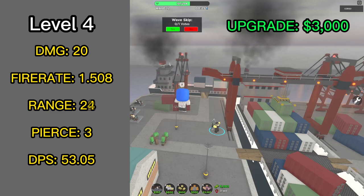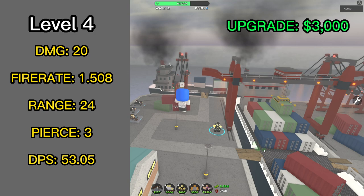The level 4 upgrade costs 3000 cash. It deals 20 damage per hit, fires every 1.508 seconds, has a range of 24, and its burn damage is increased. Its average DPS is 53.05.